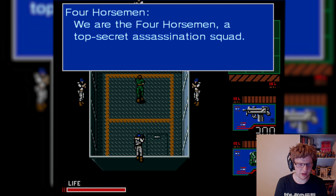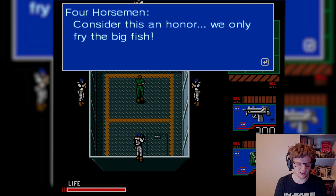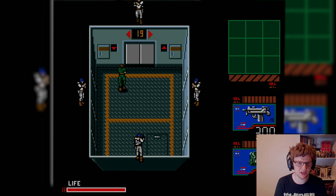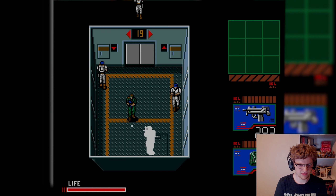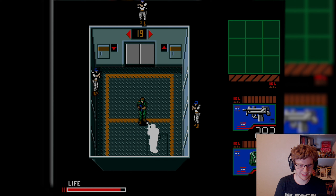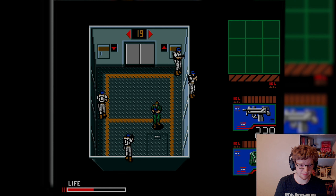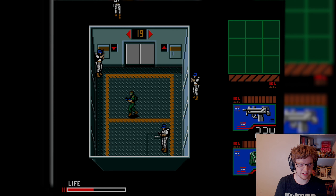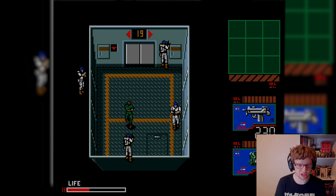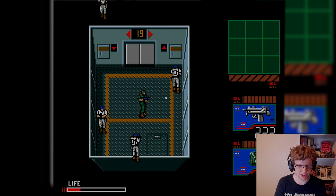We are the Four Horsemen! A top-secret assassination squad! We get our orders directly from the president. The president of Zanzibar Land, I presume? Not the US? This subby is way slower than the last game's subby. Just trying to keep an eye on my health so that despite being in body armor, I can pull out a ration when need be.